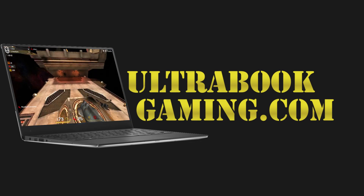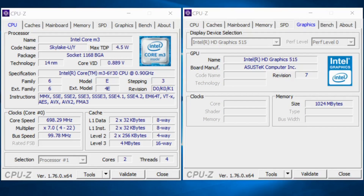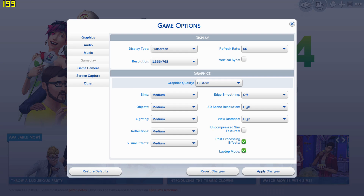Hi, I'm James and in this video I'm taking a look at whether you can game on the ASUS ZenBook UX305C8. This is the Core M3 6Y30 based laptop and basically as a relatively low performance system we're just trying out a range of games.